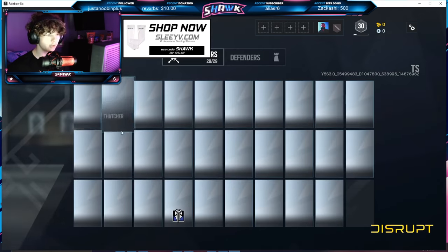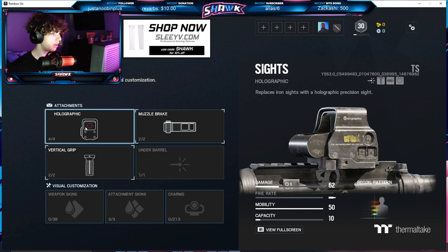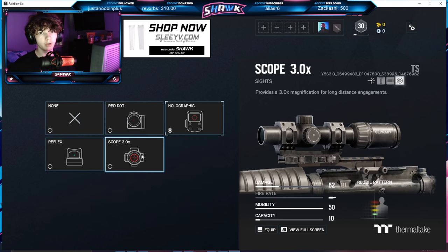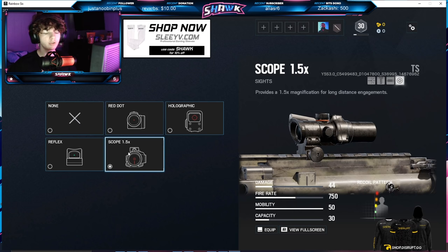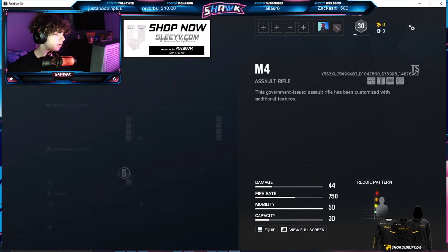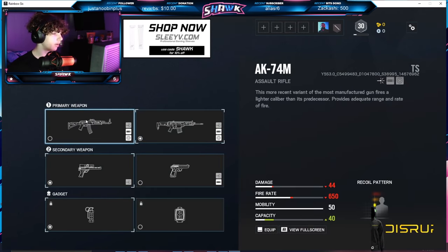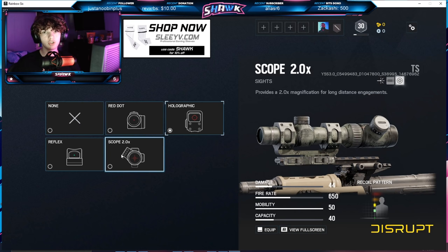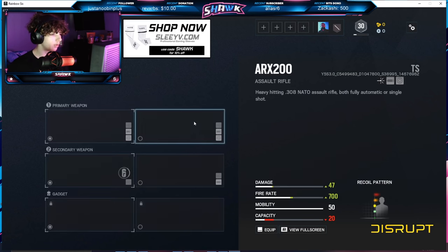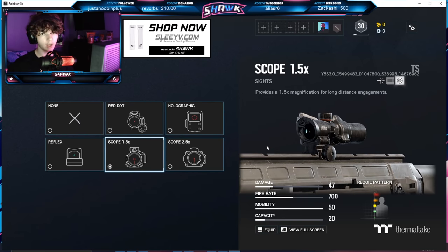That was all for Finka — nothing for the shotguns. Going on to Maverick — on his DMR/AR he has the new 3.0x zoom and nothing else has changed. On his M4 he has the 1.5x zoom and all the other default optics. Carrying on to Nomad — her AK-74 has lost its ACOG but now has the 2.0x zoom. For her ARX, which is her preferred gun, she's got the red dot, the new red dot, the 1.5x zoom, and she's kept her ACOG.